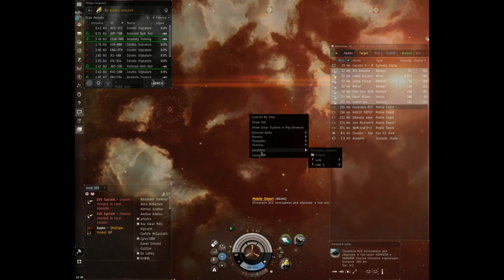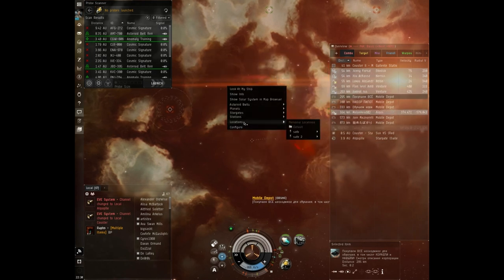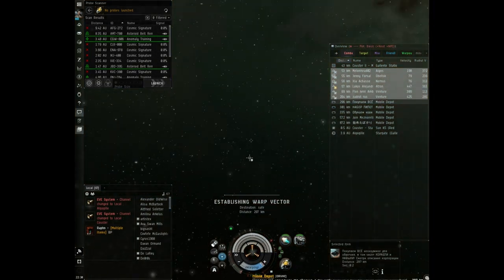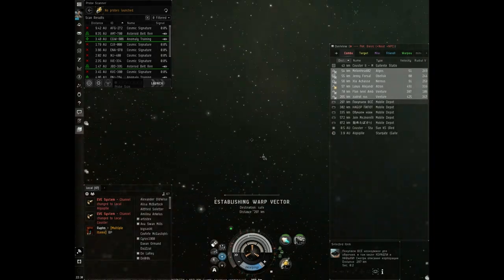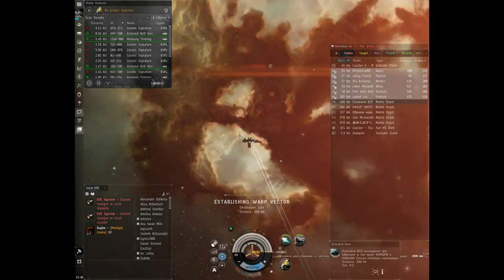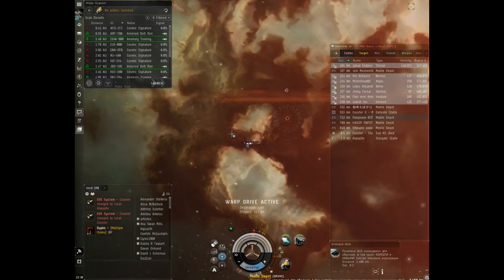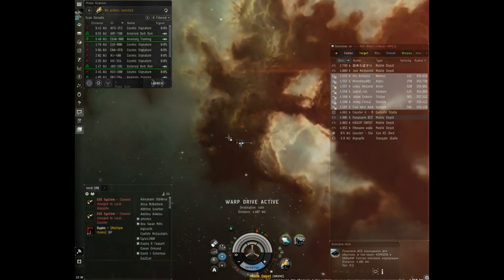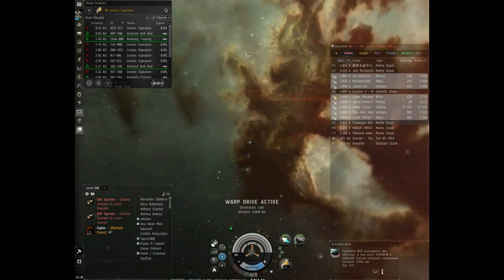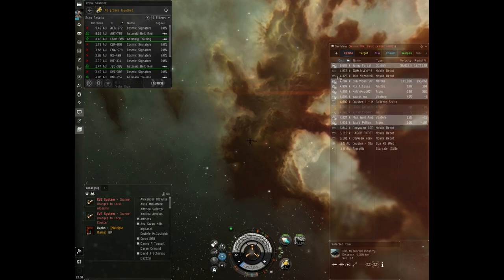You can right click and find your saved locations there. You can warp to zero if you want. It comes in very handy when you've bookmarked a lot of things in the system so you can move around. Note that you can't just warp anywhere - you always need to warp to an object or a saved bookmark.